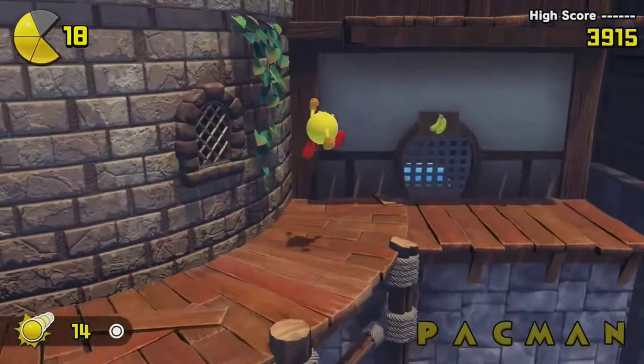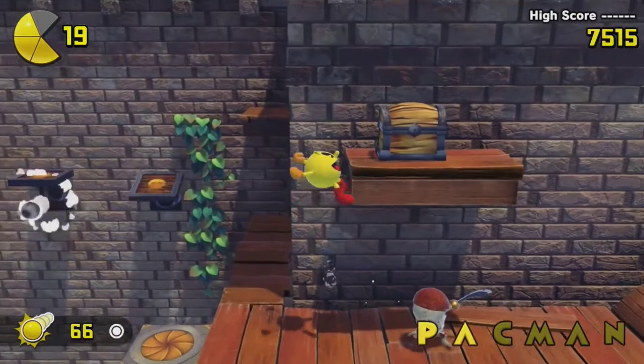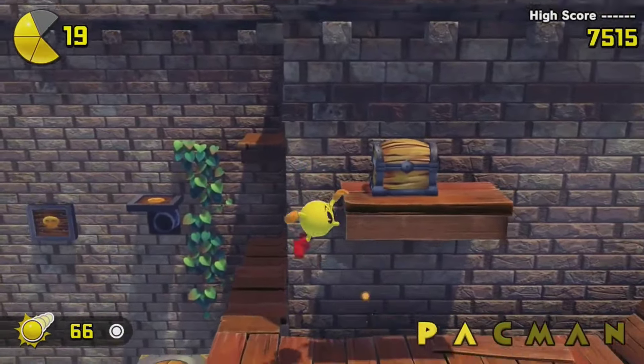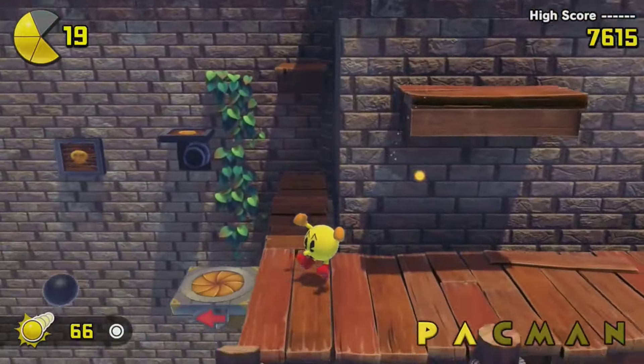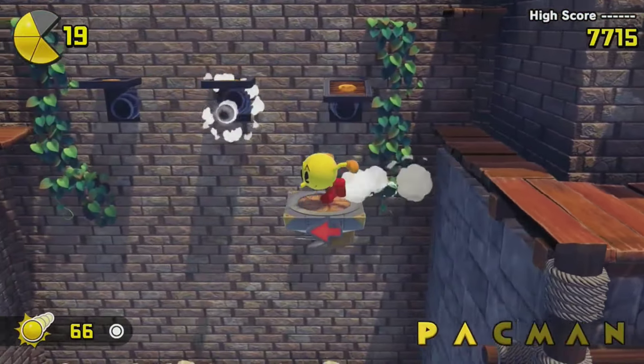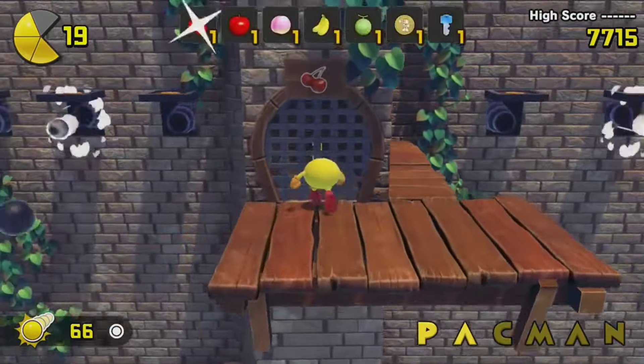But if you bother to actually examine your environments, you'll find a compelling engine of exploration. There's fruit everywhere, and while this fruit superficially increases your score, it's also used as a key to open doors, and those doors themselves contain everything from 1-ups to actual keys, to secret mazes, to floating golden letters.